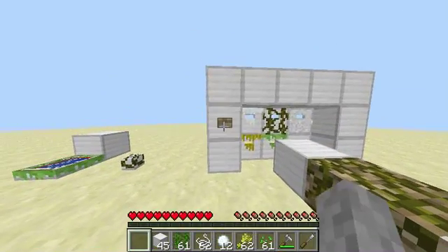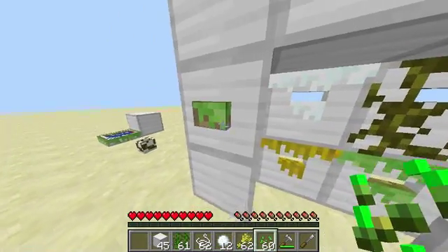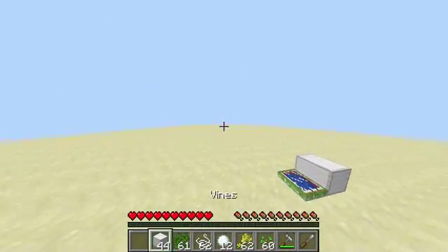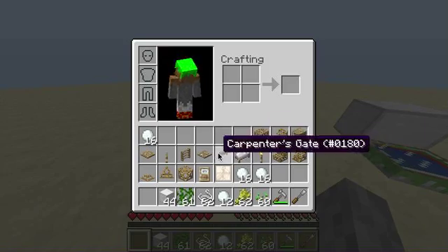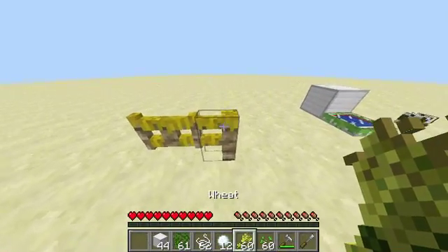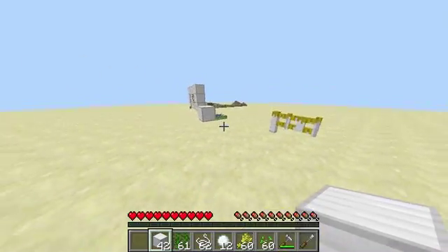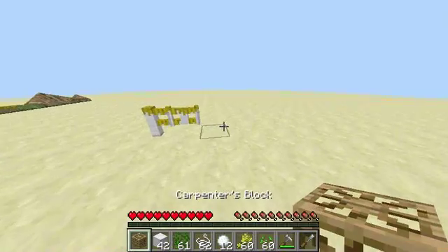Moving on, we've got the Carpenter's Button — very simple, it'll open and close the garage door. I'll put a little grass design on it, and I'll put an iron block inside of it — you can see the iron below it, I really like the grass design. The barrier is simply a fence, and I'll connect the gate to it. I'll put a wheat design on these, and then iron block. I really like how you can just design anything, and this works with any mod block as well — any block from any mod.